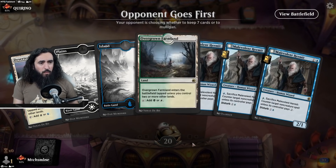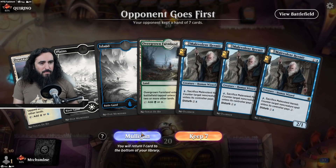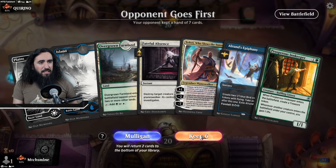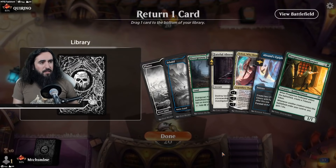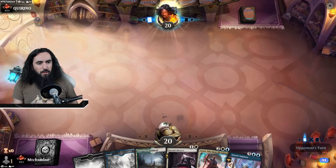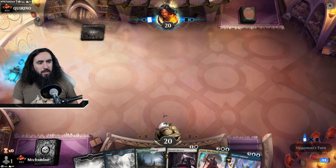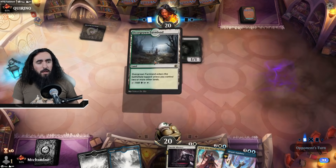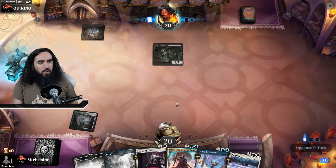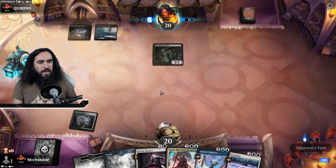Opponent's going first. We cannot keep this hand — the lands were nice but still. The Prosperous Innkeeper needs to go. We're up against Mono Black — that is alright. We do have the Doomscar and everything, so it's still okay.